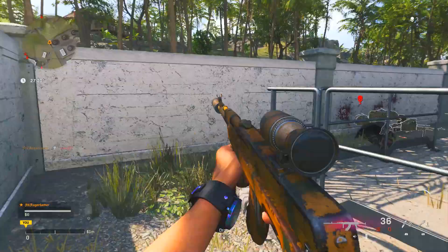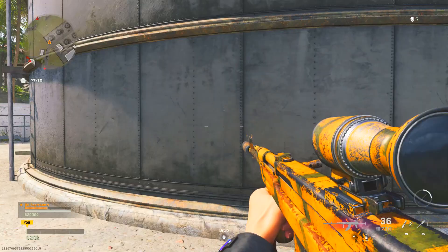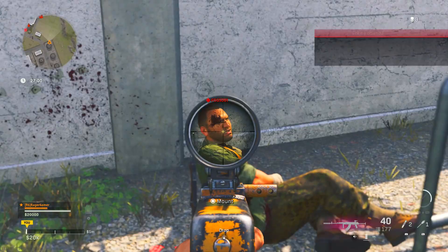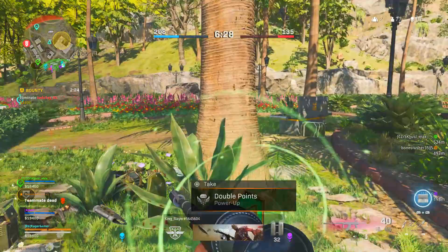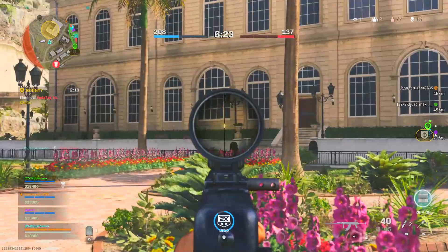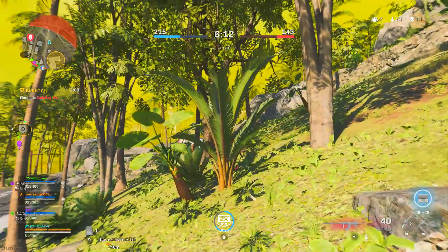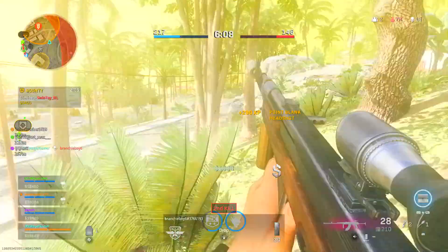For headshot tips: aim for where you see or expect someone's head to be, and don't rush — try to line up the shot. Adjust your sensitivity or ADS sensitivity if needed. You can warm up in custom games with bots in Vanguard if you're struggling. Use stun grenades to immobilize enemies and make them easier targets. Watch your minimap and UAV compass to find enemies, and look for enemies in windows, doorways, or prone — these make easier headshot targets.